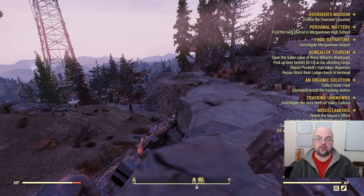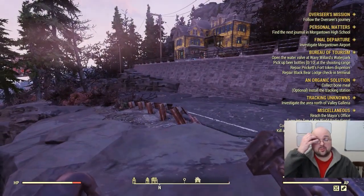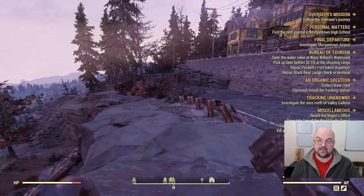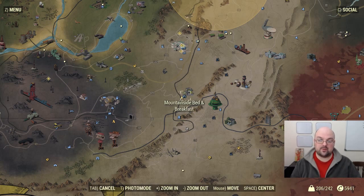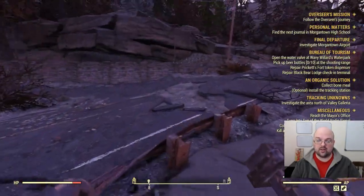Now you need to make sure that you have a build that can safely take them, as they do kind of hit like a truck and they are a little bit bullet spongy. But if you're able to take down high level Yao Guai, this is a great and easy way to get them, as you can server hop this location. The location on the map we're looking for is the Mountainside Bed and Breakfast, which is directly south of White Springs and southeast of Vault 76.